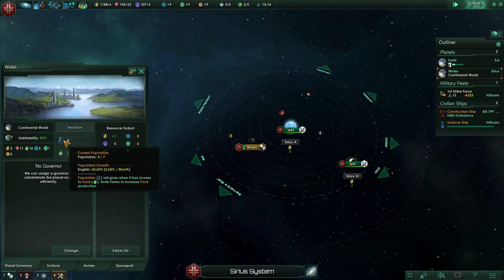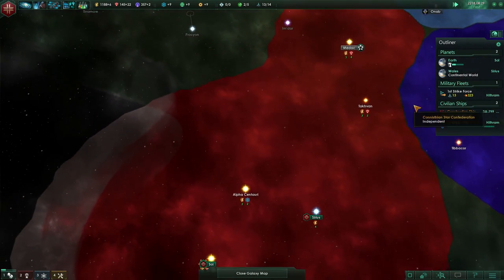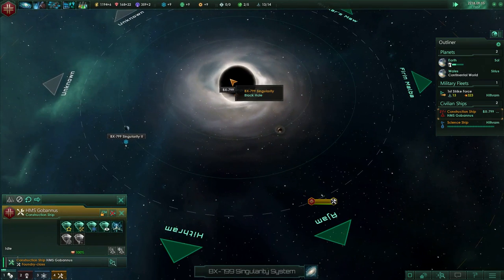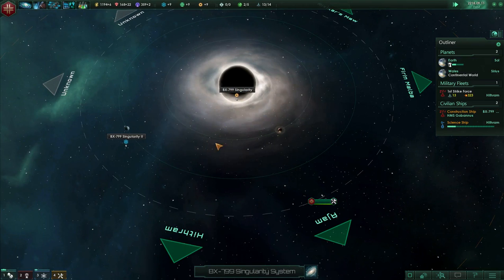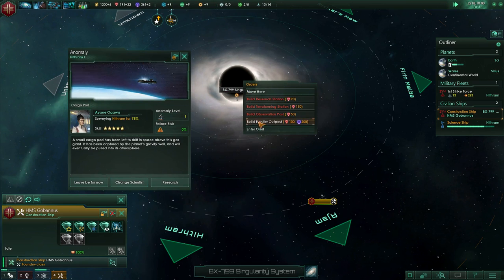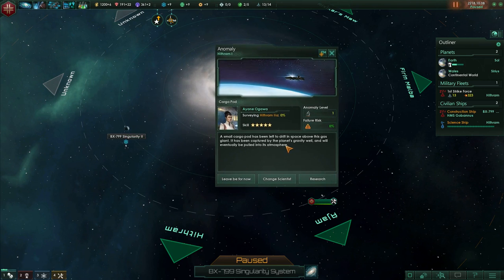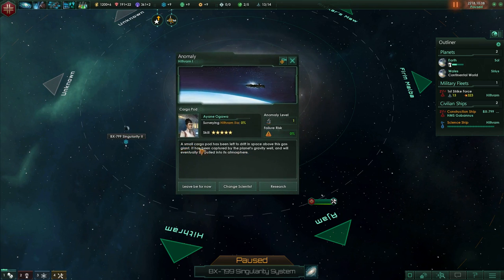Alright we are 60%. The construction ship should have arrived by now. If we do it there you can't do anything else — around the barren world we'd want to build a frontier outpost, but you can only do it around stars. So if we do it here we can't get this engineering research — we probably don't want to do that. A small cargo pod has been left drifting in space above this gas giant, captured by the planet's gravity well — it's an easy anomaly, let's research it.